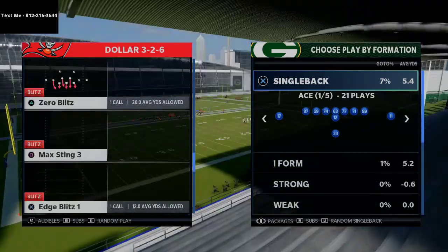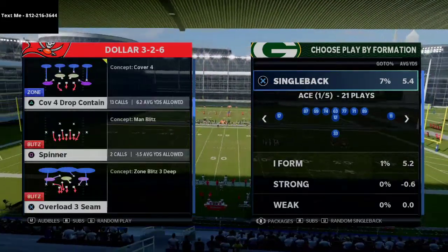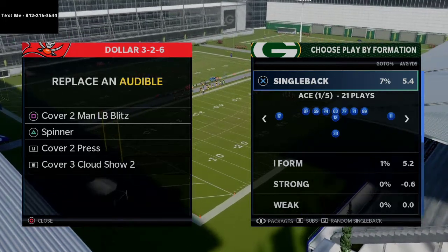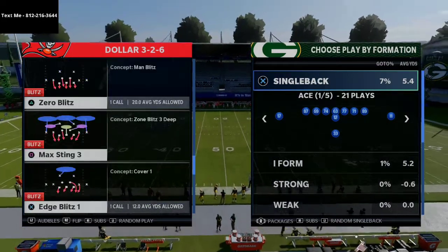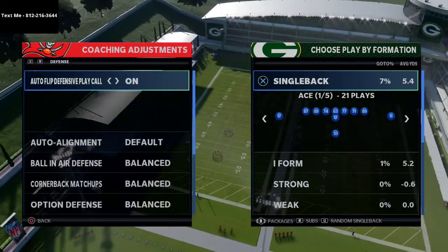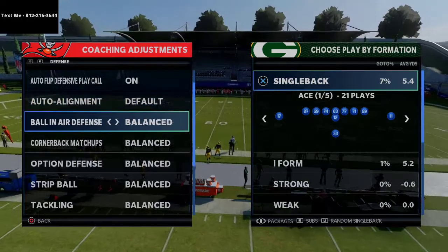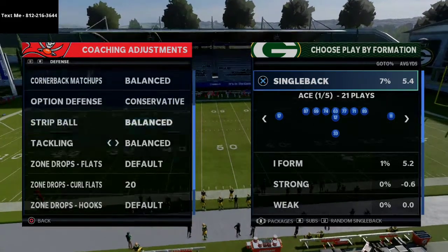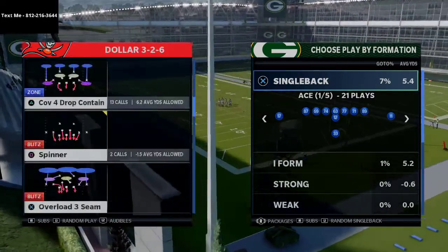The specific plays we're going over today are Max Sting 3, the Spinner, Cover 3 Cloud, and Cover 2 Man. On your coaching adjustments, make sure to have auto flip on. Set auto alignment to default or main line. I like to set the defense to play receiver, option defense on conservative, and curl flats at 20 yards to handle crossing and deep routes.